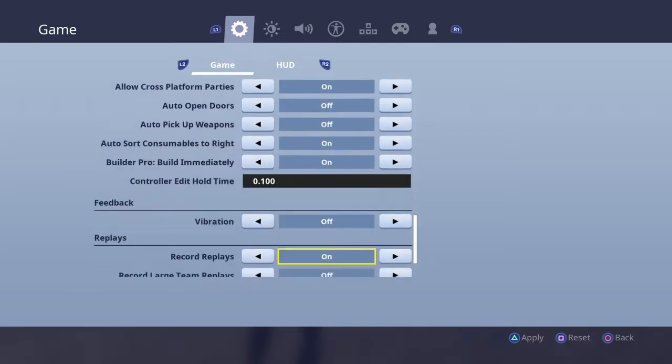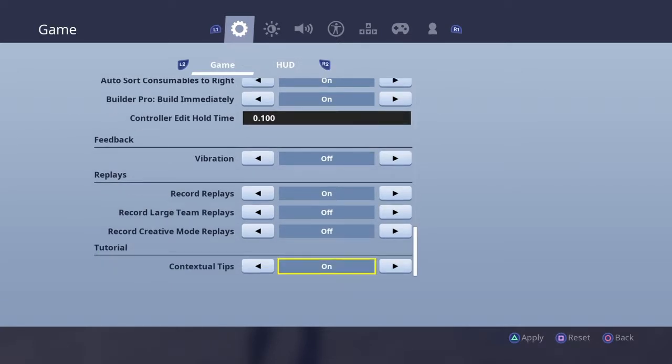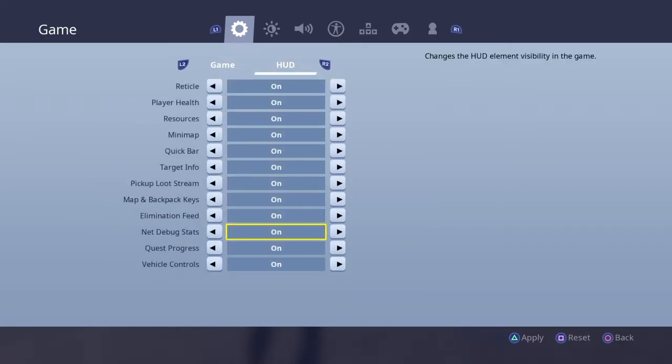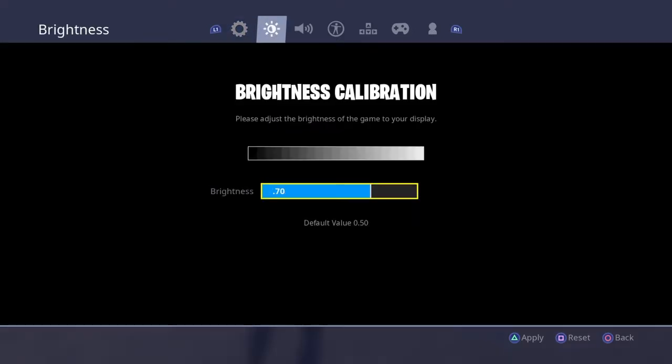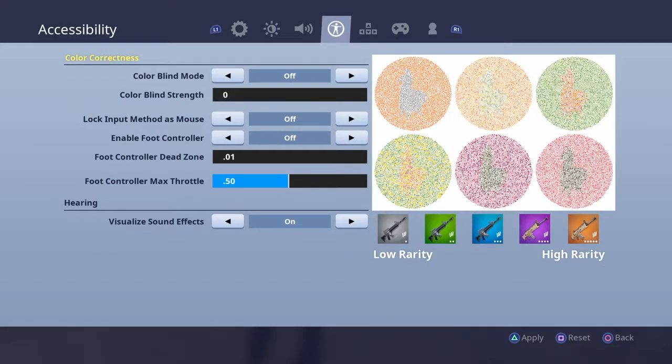My brightness I put at 0.70 so I'm able to see players in the storm. Everything else here I put on 0. One thing — if you have a horrible time hearing in Fortnite, use visualize sound effects, it will help you. And put foot controller max throttle at 0.5.